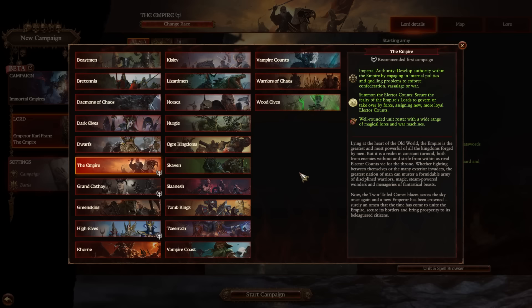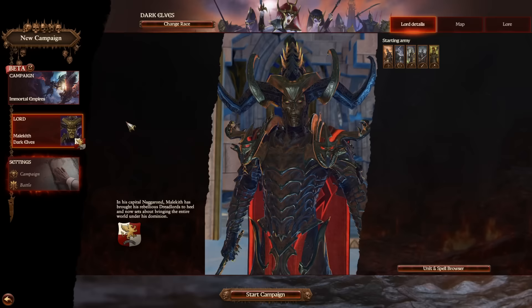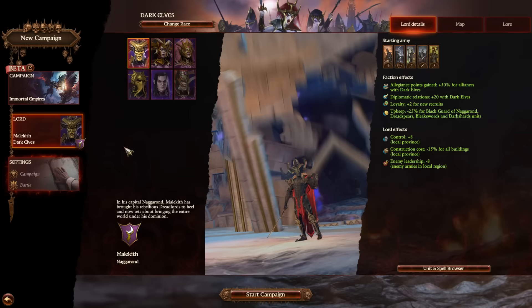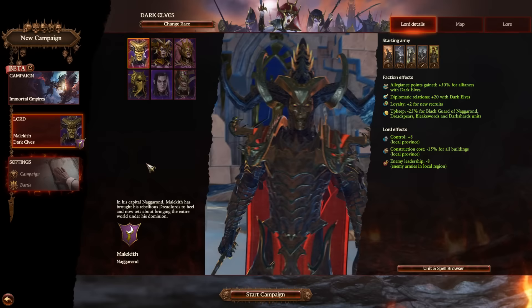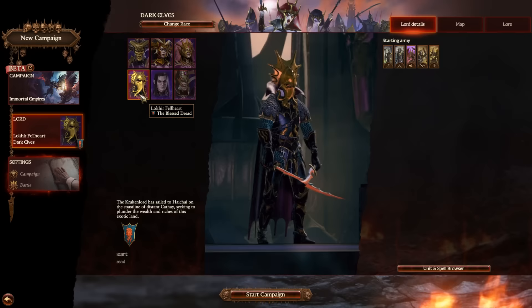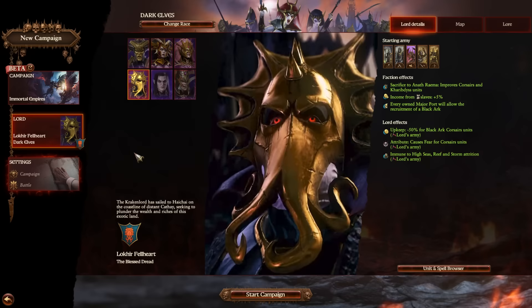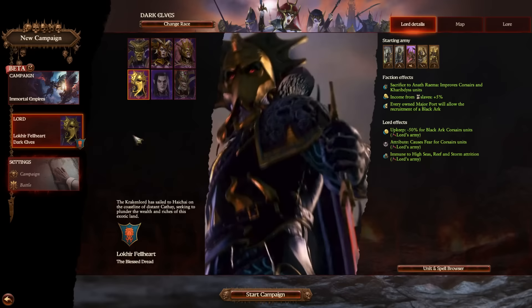You also need a faction that's able to use the movement bug across water. The answer might surprise you — it's probably one of the least popular factions in this game: the Dark Elves. Black Arcs can do the movement exploit over water, and if a Lord can recruit from a Black Arc, it counts as local recruitment. Two characters have access to a Black Arc on turn one: Lokhir Fellheart and Malus Darkblade. Malus Darkblade is a one-man Doomstack, so he's the character.